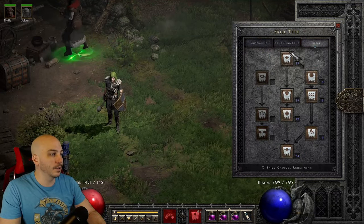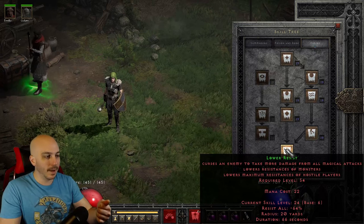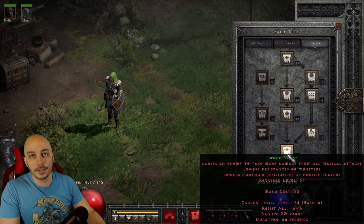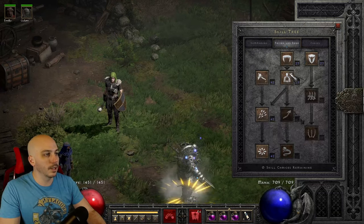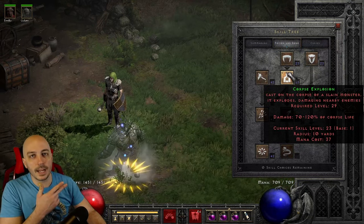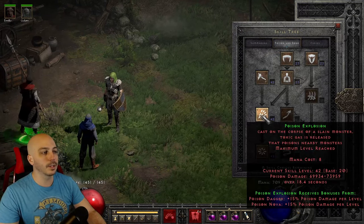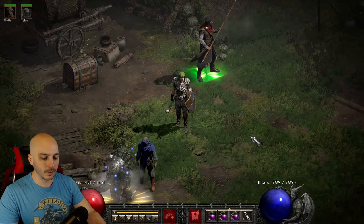Over to Curses — it's all one point each down to Lower Resistance. The way I'm doing this build, all remaining points go into Lower Resistance, mainly to increase the radius, which reduces enemy Poison Resistance and just adds a bunch to your damage. Over here, one point into Bone Armor, obviously. One point into Teeth, and only one point into Corpse Explosion. There's an argument to put more points in Corpse Explosion to get more radius and hit more monsters, but I went for more radius on Lower Resistance instead. I maxed out Poison Dagger, Poison Explosion, and Poison Nova — that's the main point of the build — and those other two are synergies.